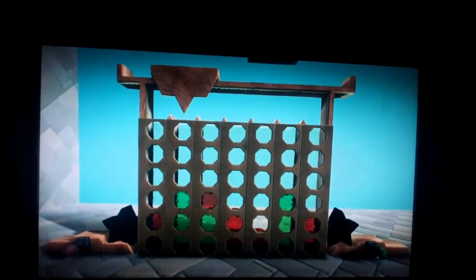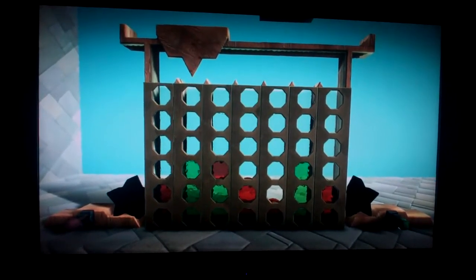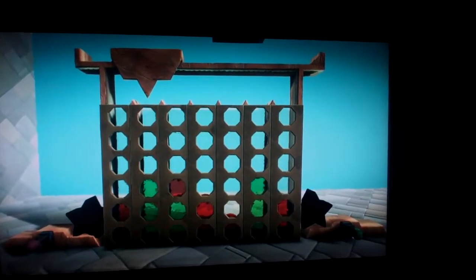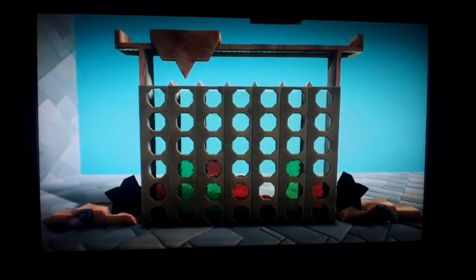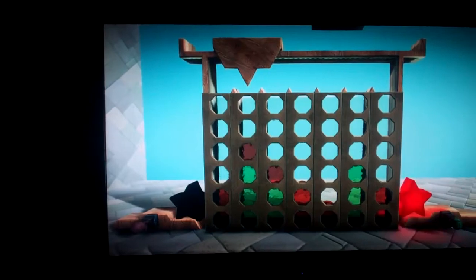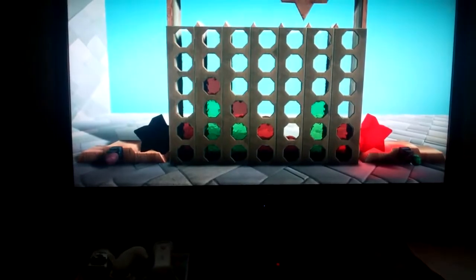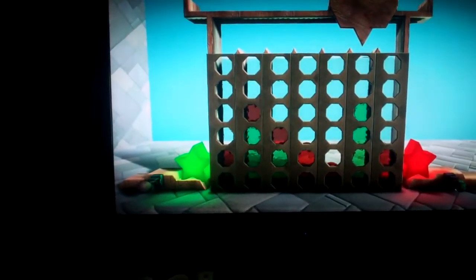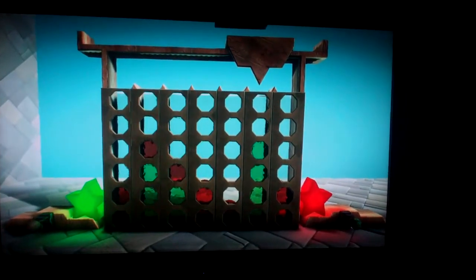I've got some things stacked up in there. Since there is no endgame animation or trigger, once somebody wins you can just keep playing. There's three reds in a diagonal and three greens stacked up. So I'm gonna stack this red one on top and win for the red. The star lights up. Then you can move over here and win for the green. Bam — the green star lights up. It's working.